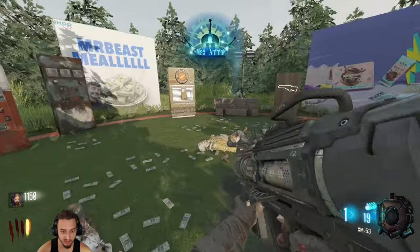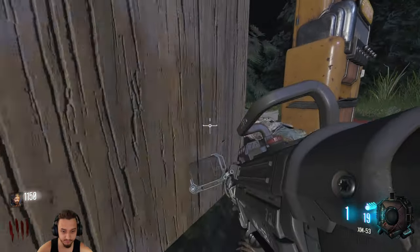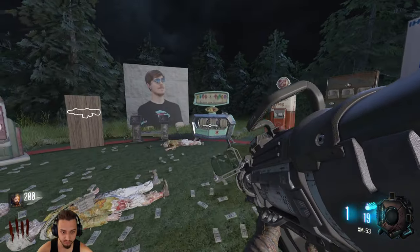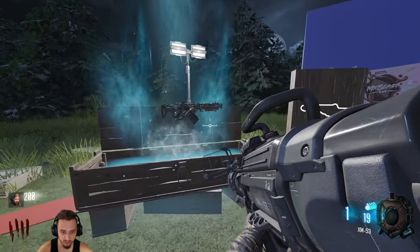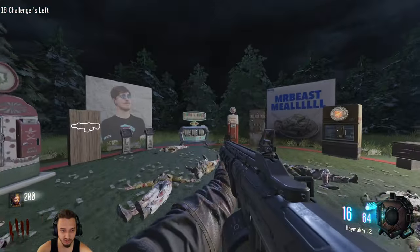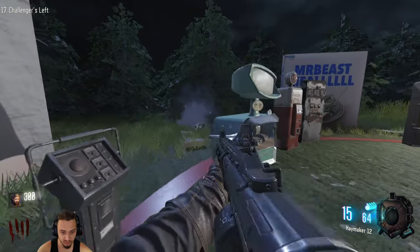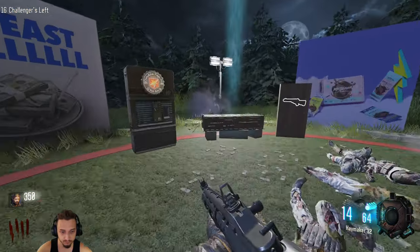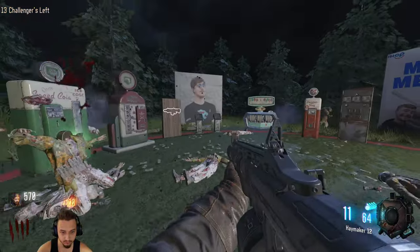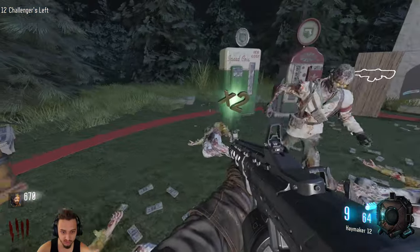Oh, I just got a max ammo — didn't think I was gonna reach it. And a nuke! It's now nighttime; I think every couple nights the circle gets smaller or something. Oh, the Haymaker — that's a great gun for this map. Any kind of quick shotgun is going to be good, especially if it's one shot. This is actually really easy so far.